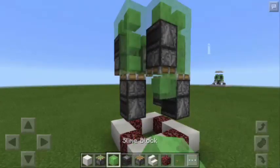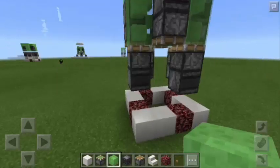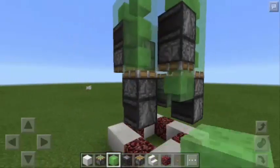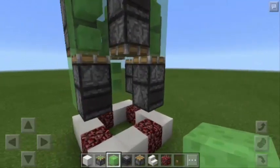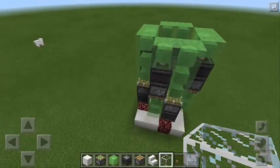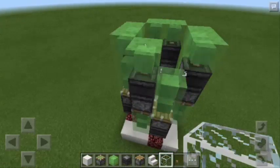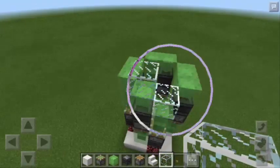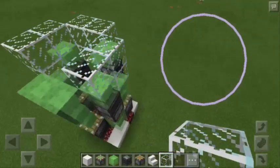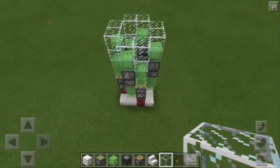Next, we're going to put 2 more Slime Blocks here and also to the other 4 sides of the square. We are just repeating the same pattern. Then we're going to use the glass now and remove this block, replacing it with a Block of Glass, and repeat the same pattern to the other sides of the square.